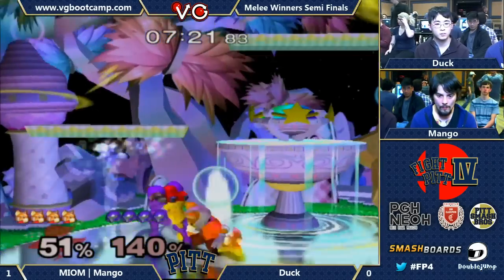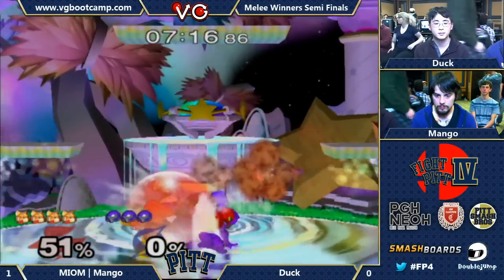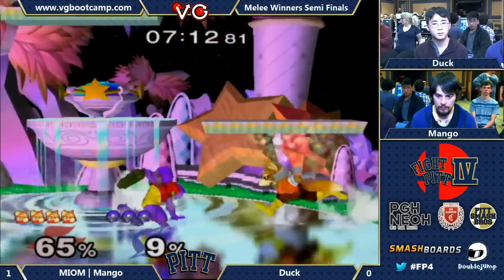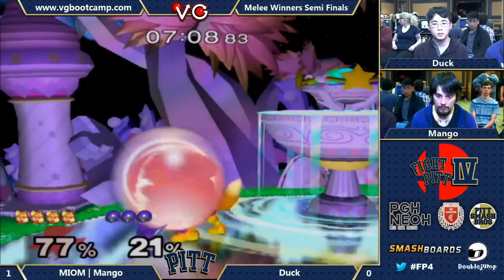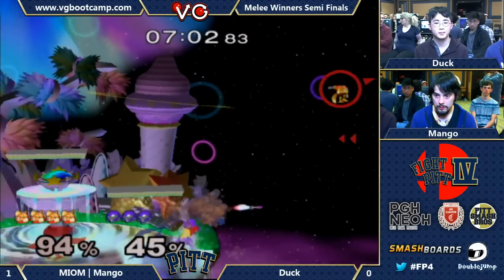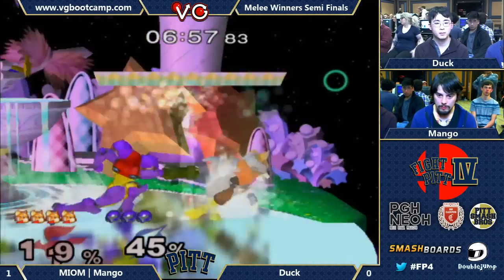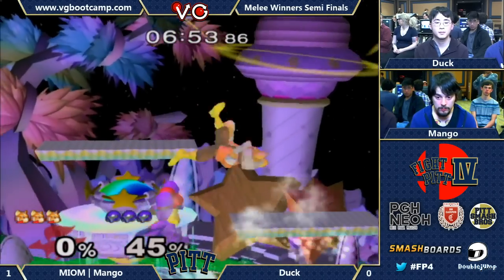That fair was cool to cover — I feel like that was the right call. Mango takes first blood. Oh, nice power shield. Many of Duck's forward tilts — he's just getting caught forward tilting into Mango's shield and he's just short half-drilling out of it. The rare Duck up tilt miss — very rare. But he takes the stock.